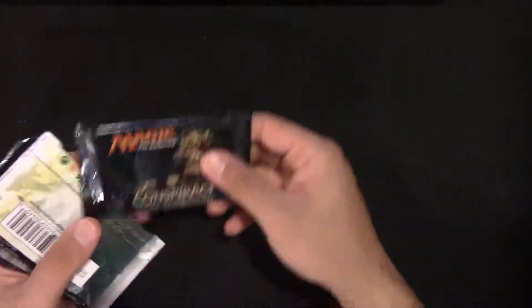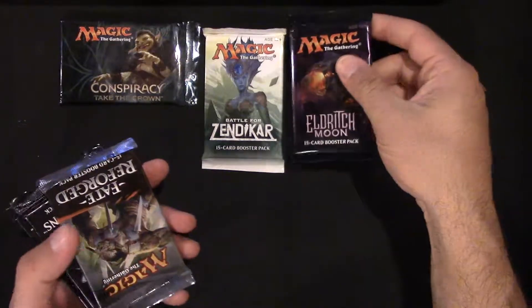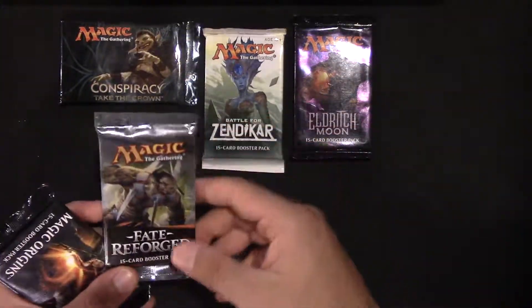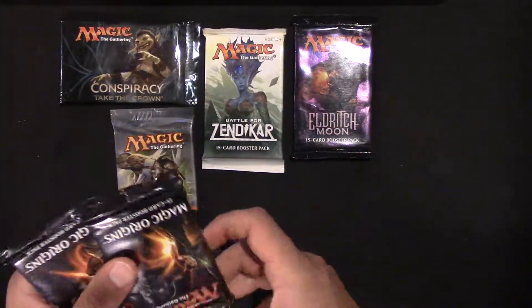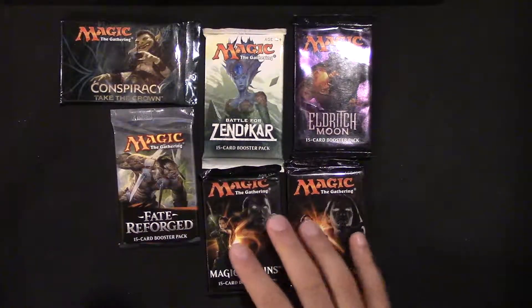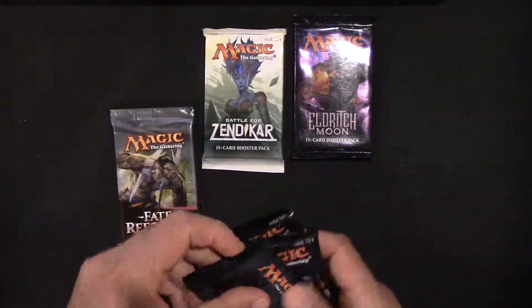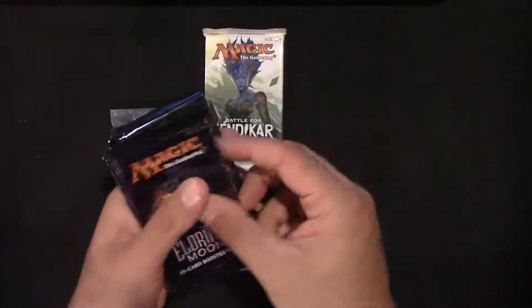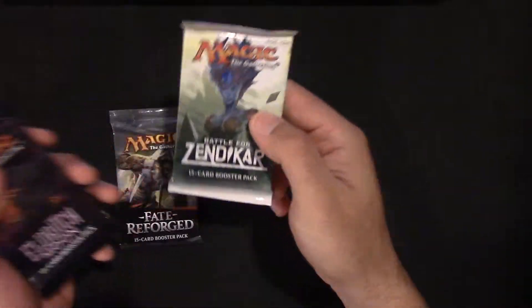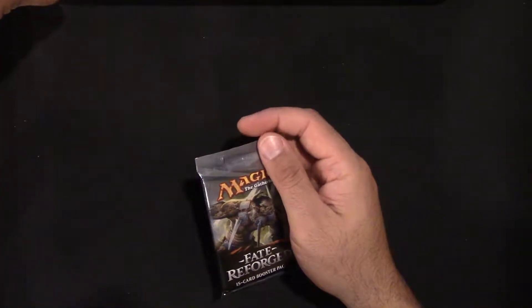So we have a pack of Conspiracy, Battle for Zendikar, Eldritch Moon, Fates Reforged, and two packs of Origins. That's actually pretty good right there. We'll save the Origins packs for the end. Let's put the order as: Fates Reforged first, then Zendikar, Eldritch Moon, Conspiracy, and Origins last. I'm going to do Fates Reforged first.